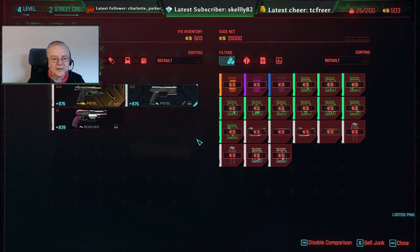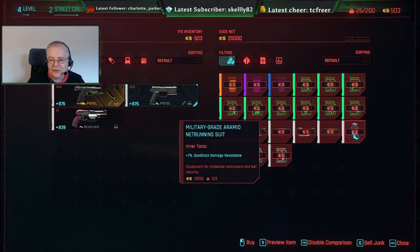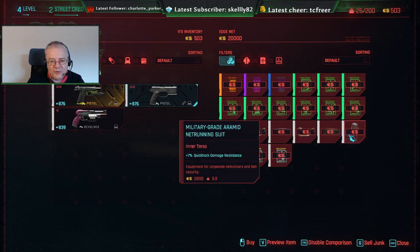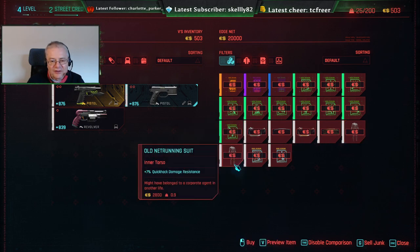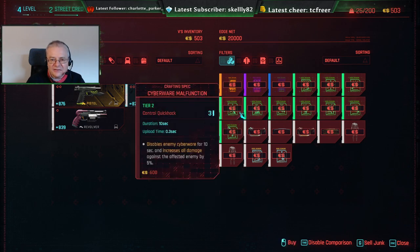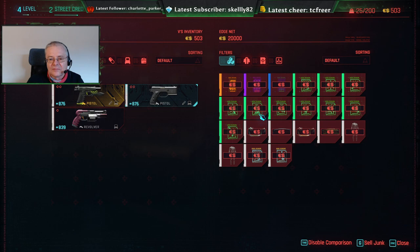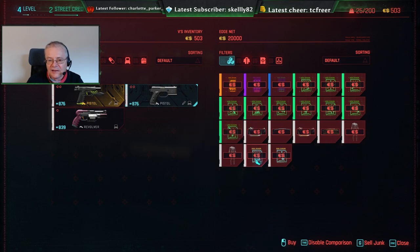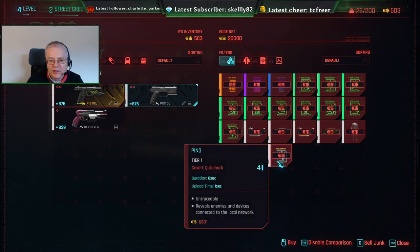So there's a variety of stuff she's got available: netrunning suits — military grade, and an old secondhand one at the same price as the military grade. Maybe that's a deal. Components, Tier 2 hacks which I can't afford at the moment, and my deck will only take Tier 1.